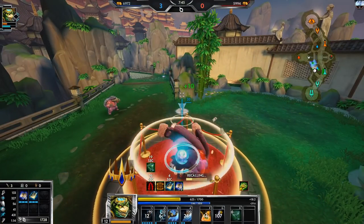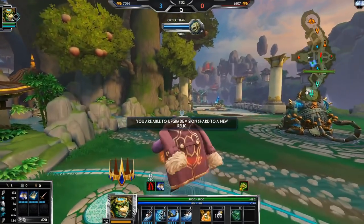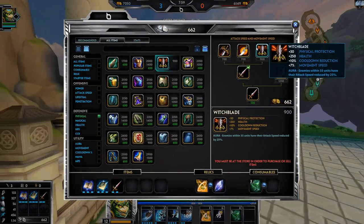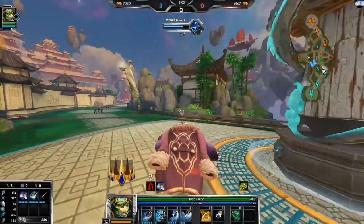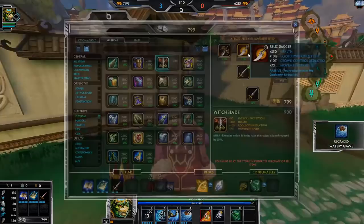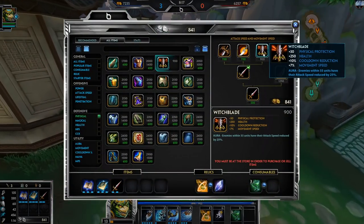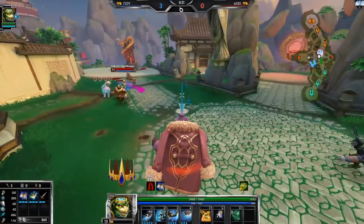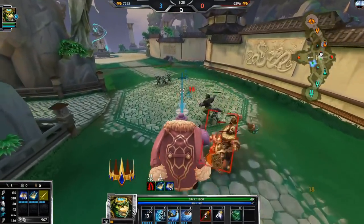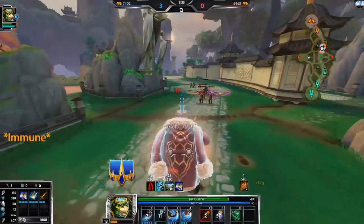I kind of hate Witchblade, but maybe here I can see it working. You need that mobility against Scylla — you've got the movement speed and the 10% cooldown to bring you to max CDR with Bumba's Hammer and power potion. It gives some health and a little protection — it doesn't give much protection, that's what I don't like about it. But the passive is pretty solid: 25% attack speed reduction is pretty good. It's like mid Guardian with cooldown and movement speed. There's a meme on my Twitch that I just despise Witchblade, but it has been buffed several times since that meme started.